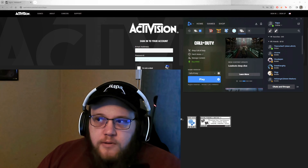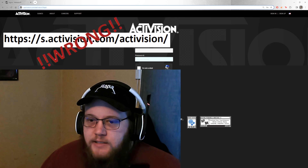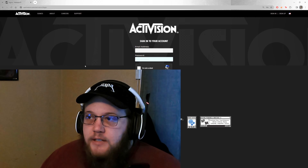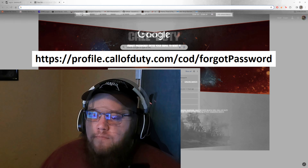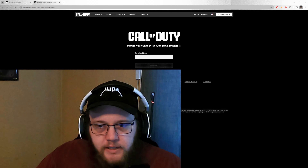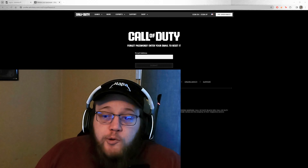Then it tells you to go to this website right here. This is wrong. This is wrong. This is where it all messes up horribly. If you're going to this website right here, you're not going to be able to fix it. What you need to do is click this website instead. For some reason, when you go to the Call of Duty site, it works just fine. You can go to the Call of Duty site, put in your email address, it sends you the link, you reset your password, everything works, you can log in, everything's good. So just use the Call of Duty link and you will be good to go.